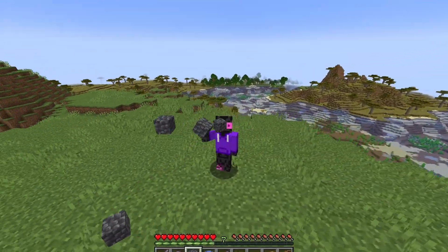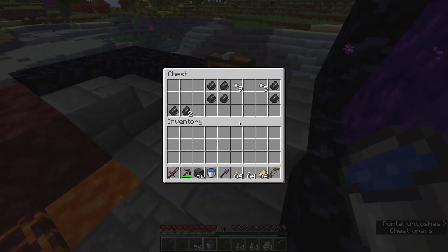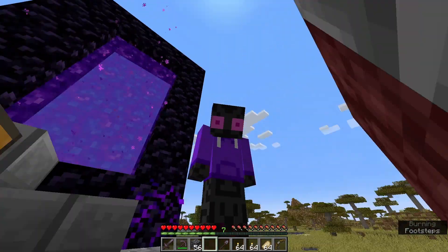As you might have noticed, I don't use Q as my drop key. That's because it's a bit too accessible, and I've dropped stuff accidentally way too many times. So I use the G key instead, and I haven't had any accidents since I changed it.